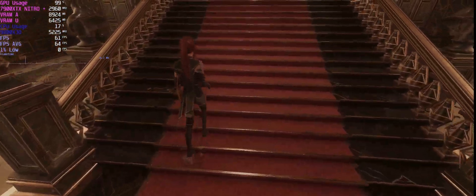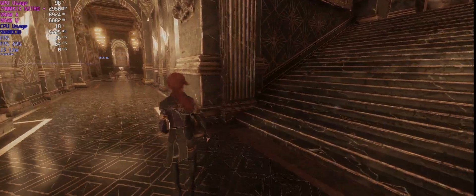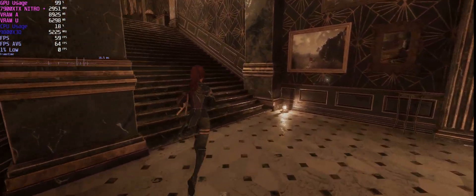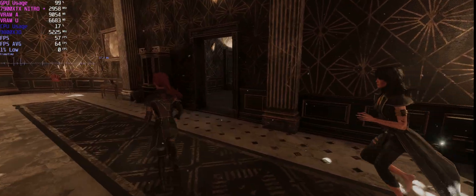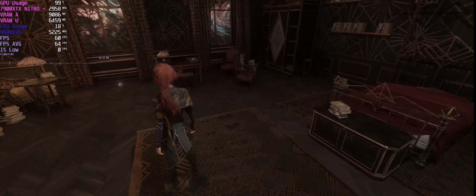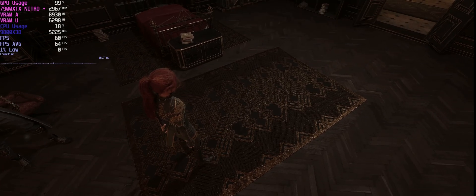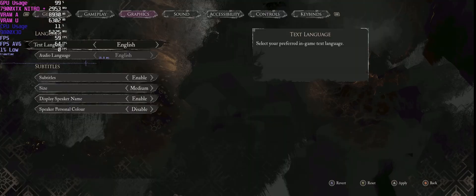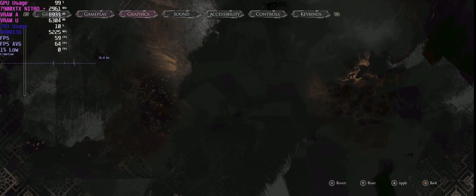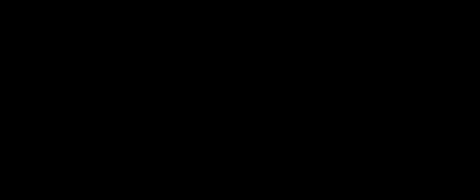This was Clair Obscur: Expedition 33, and it was terrible with FSR3. I'll also warn that when I went DLSS Balanced using OptiScaler there was massive flashing on the screen, so I would strongly warn not to use Balanced DLSS — I was getting a lot of flashing. Only use Quality mode or Performance mode. DLSS XSS you can actually use, but I found DLSS to give you the best you could hope for when upgrading to FSR4.